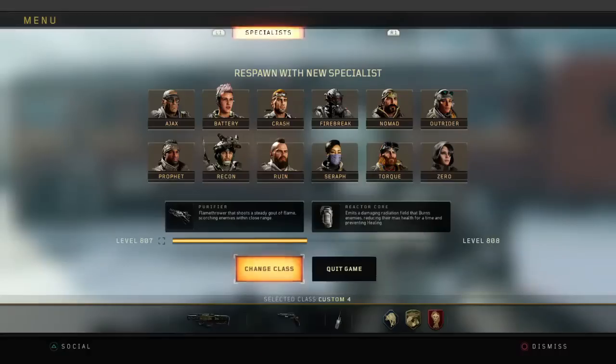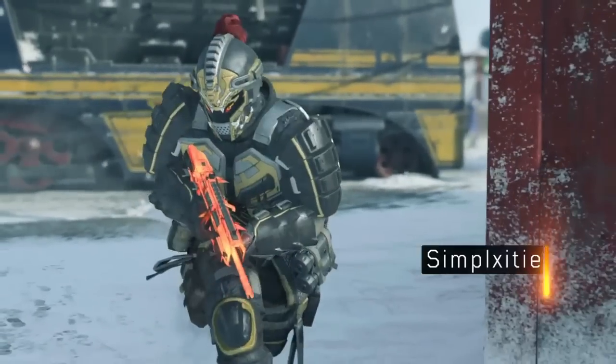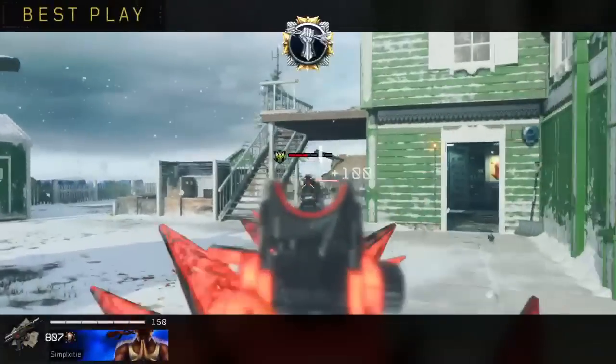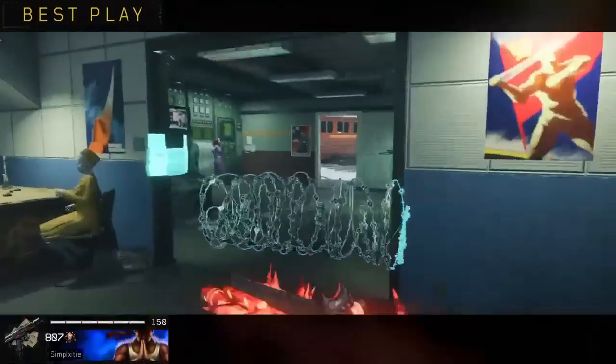Good stuff boys — 65 bomb with this Cordite class setup. Definitely make sure you give it a shot. Grip, rapid fire, long barrel, Mozu — and you guys saw my perks. Definitely give it a shot guys. With that being said, it's been your boy Simp, I'm signing out. See ya!